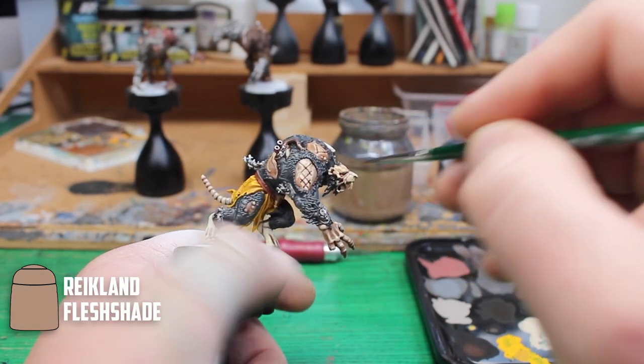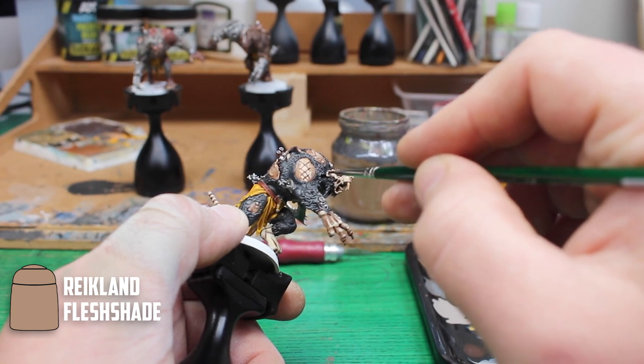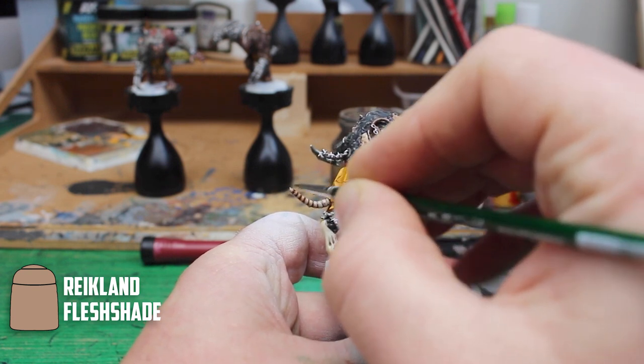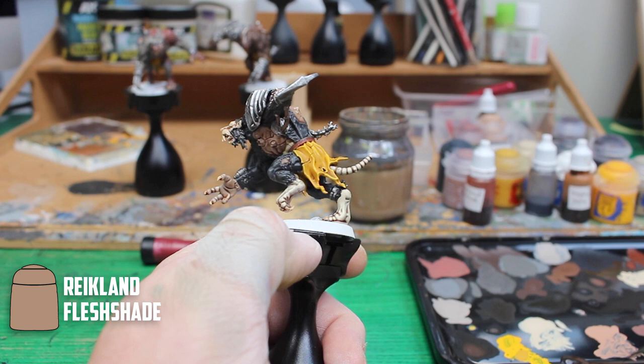Coming back to the ogre with the Fledon Flesh highlights, the way I want to go about fixing this is to try and blend it better with the Rackart Flesh underneath. So I took out Reikland Flesh Shade again and just shaded along the area — it tones the Fledon Flesh just enough so it doesn't stick out as much.